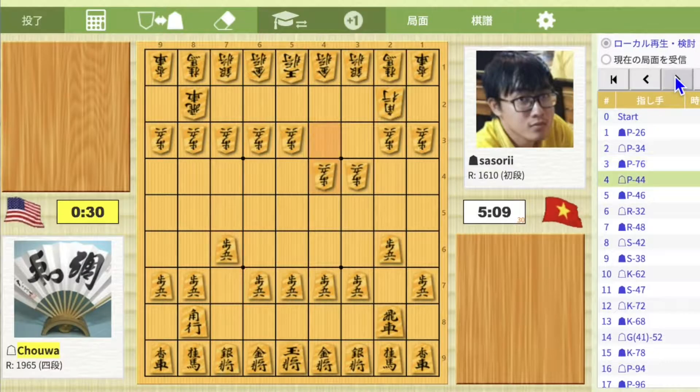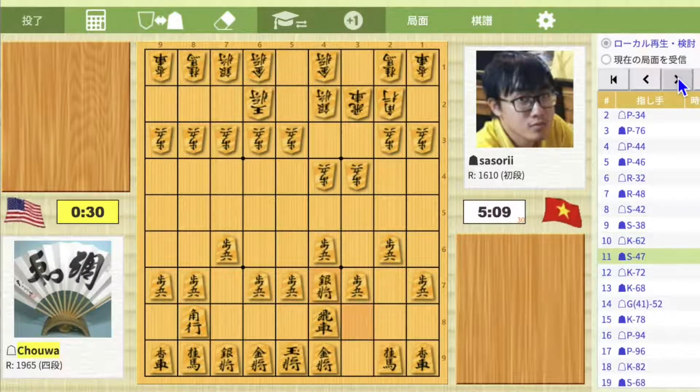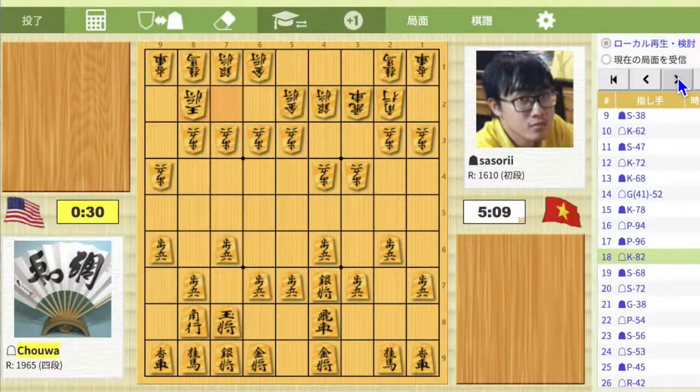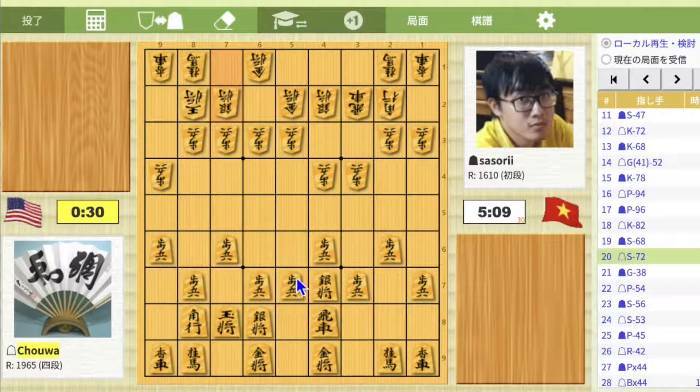Basically, the opening was Right Hand 3rd-file Rook vs 3rd-file Rook. By the way, I was white, but the board would not be reversed. We're just castling. This castle is called Boat Castle in general, and this castle is called Mino.